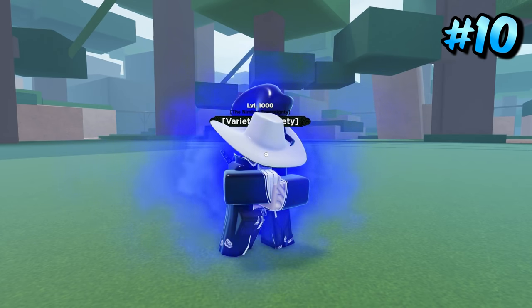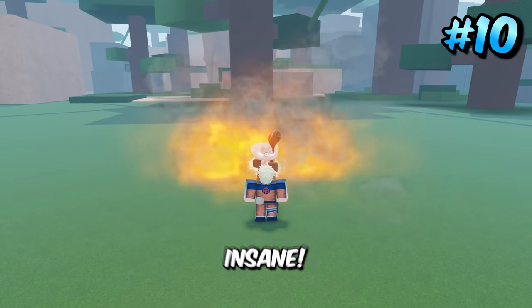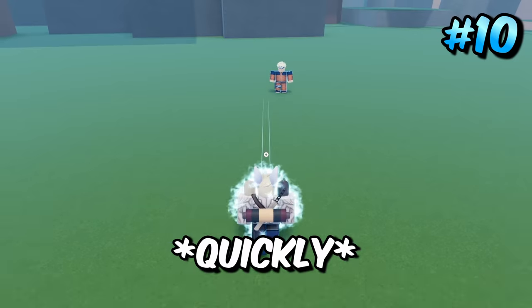Coming in tenth place is going to be Dio Seco Mode 1 plus Rabbit Sage. These modes together are absolutely insane just because of the combo potential they actually have. The reason why it's ranked this low is because it actually does drain quite a bit of mode per second, so you have to kill them quickly.